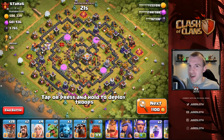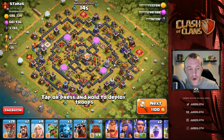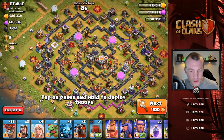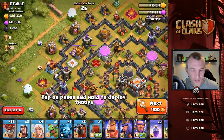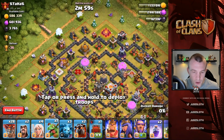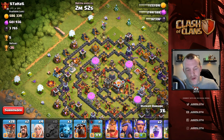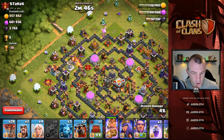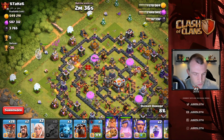Finally we have found a base worth attacking - a Town Hall 11 giving us 500,000 gold and 600,000 elixir. Multi-inferno on the left, single on the other side. We can come behind the sweeper and try to charge in towards the enemy Queen. Starting with a baby dragon on the gold mine, army camp area. Then let's use the King on this side as a suicide method because we want the Queen to get straight into the base.